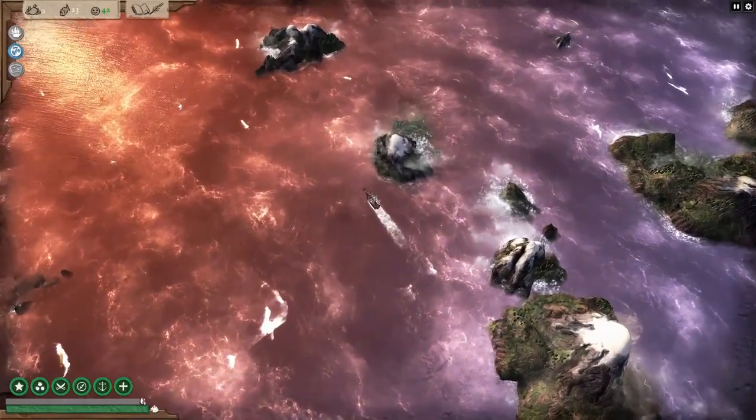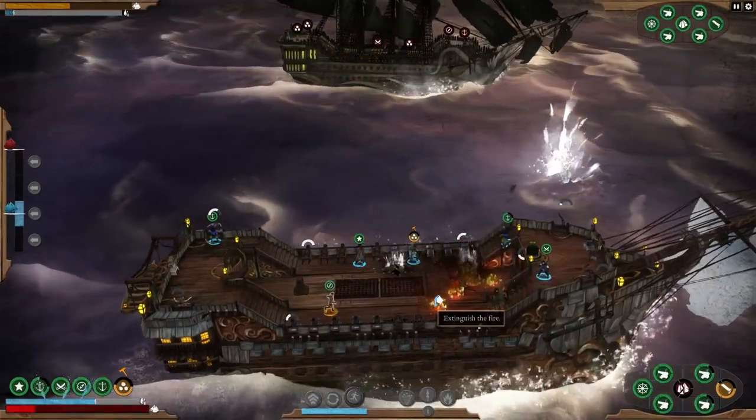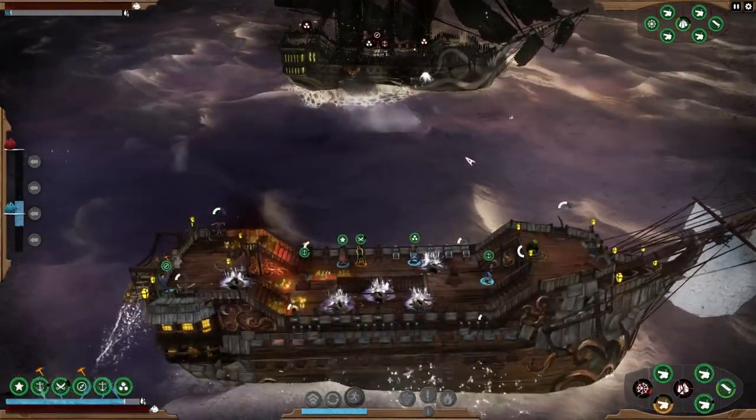We want you to constantly make interesting and difficult decisions in Abandon Ship, so systems can combine to push you right to the edge. But nothing feels as sweet as snatching victory from the jaws of defeat from the choices you made as captain.